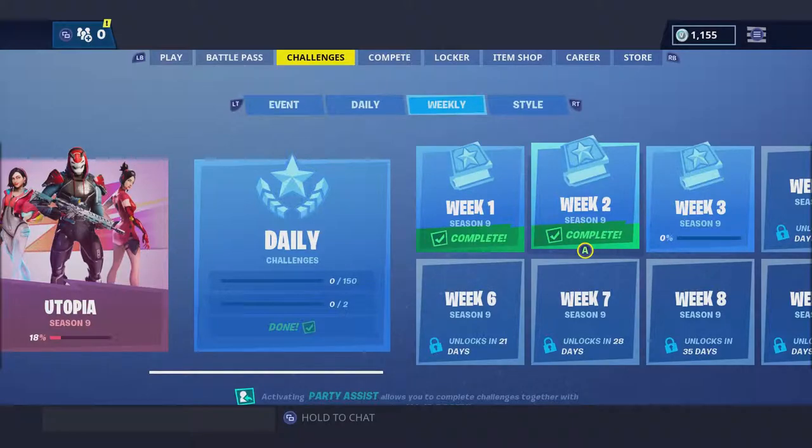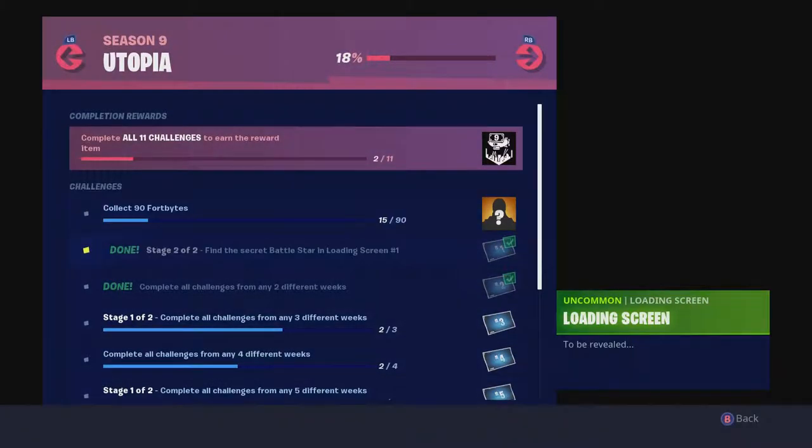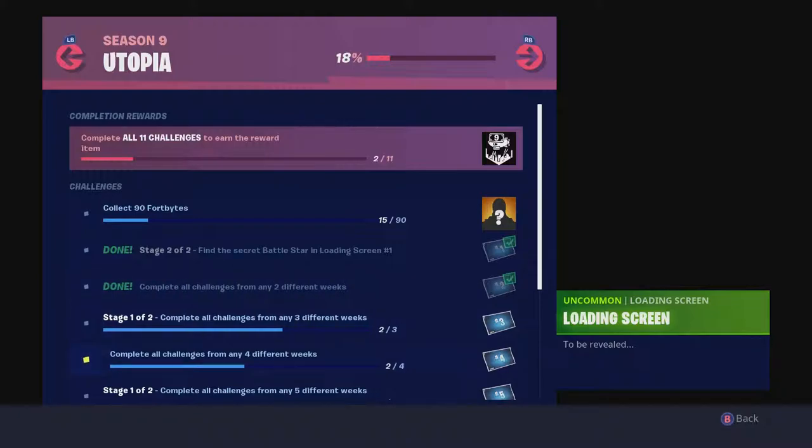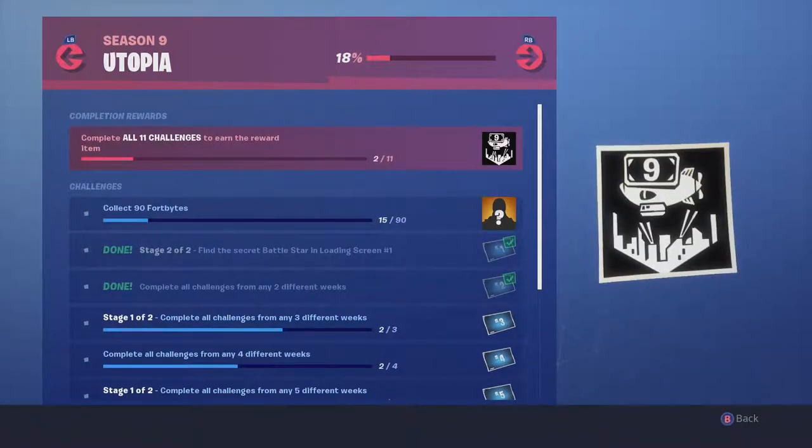I have completed week one and two. Something a little bit different this season is instead of every other one being a symbol for your banner, every other week doesn't have a banner to find. There was a Fort Byte in the week two loading screen, but other than that there's not really anything there. Every other one is a stage one of two — those are the ones where they actually give you the banners.